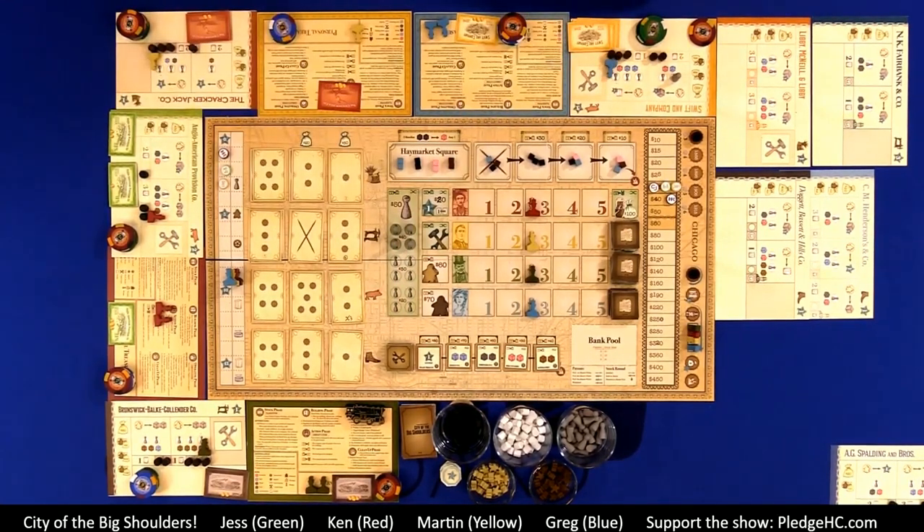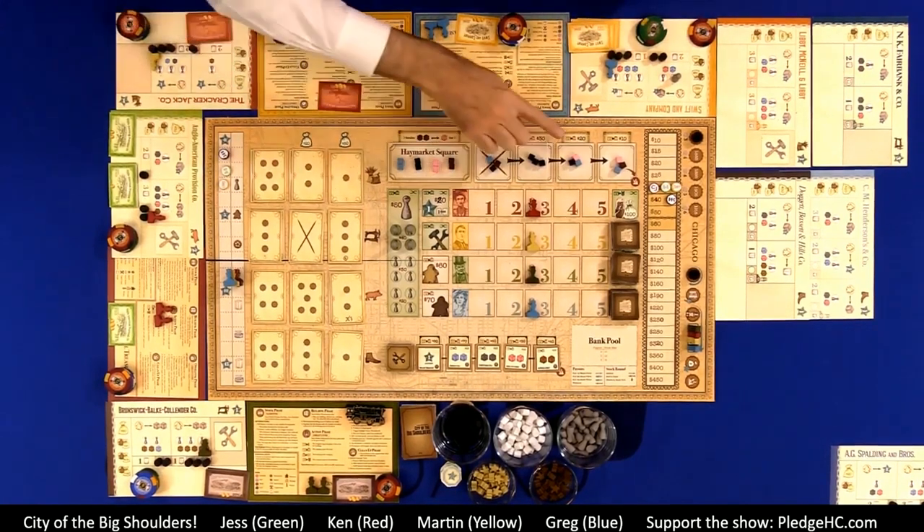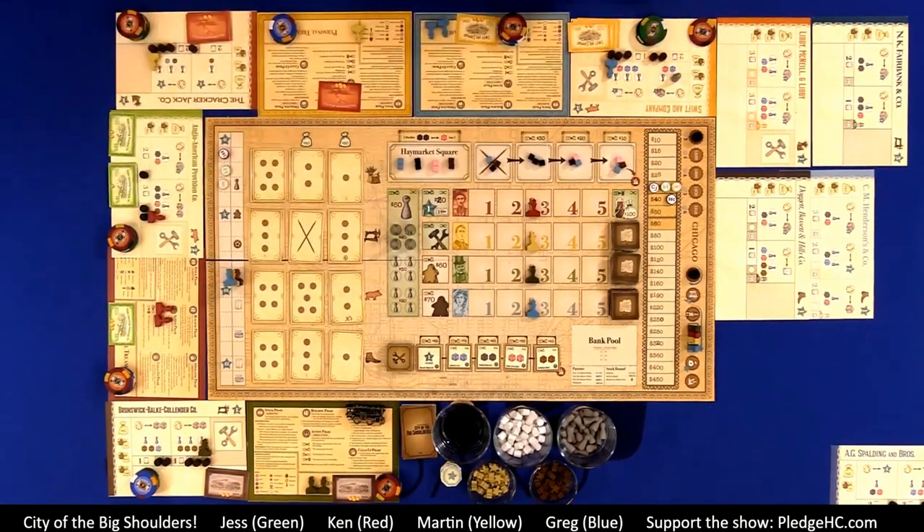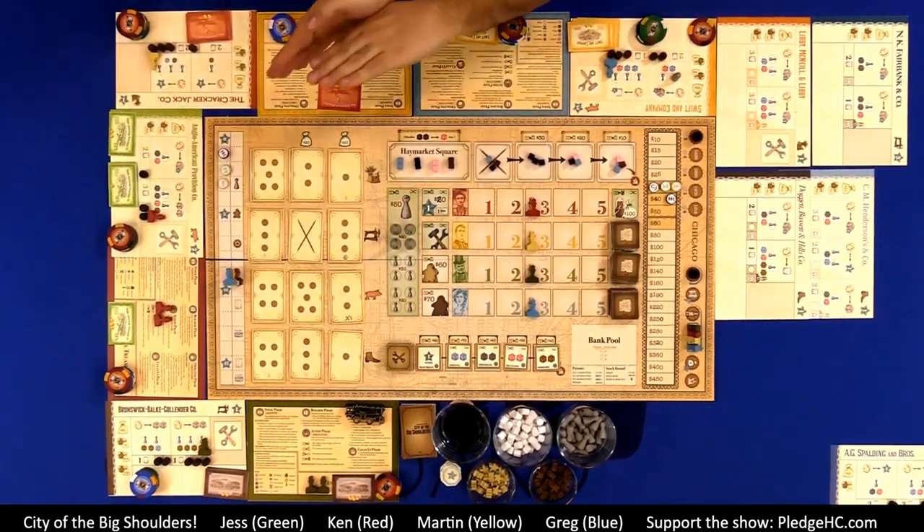Then an operating phase, in which the players' companies buy resources, produce goods, and ship them out to Chicago. And finally, a cleanup phase, in which the board is set up for the following decade.